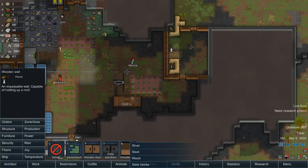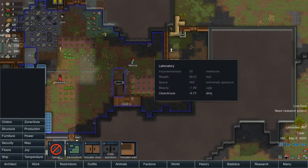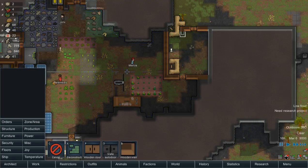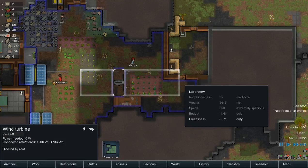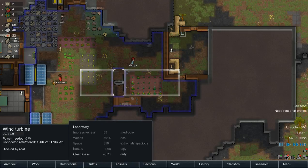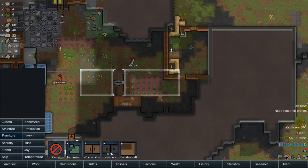We put a wooden wall — then there and there. We have a turret inside there that can deal with people that get through the first layer, but it's blocked by the roof really. So you can't have internal power. Interesting.